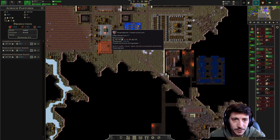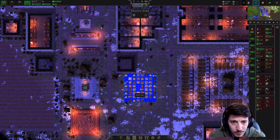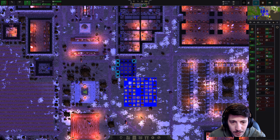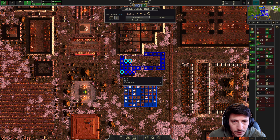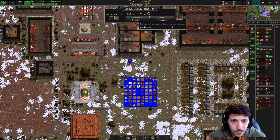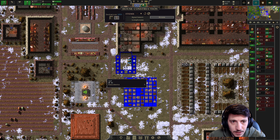This is still getting worked on — and this one too. I would like to deconstruct this house, delete this room, do a smart remove here, and then build one of these. You could do another house here.